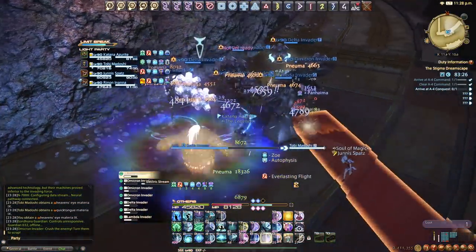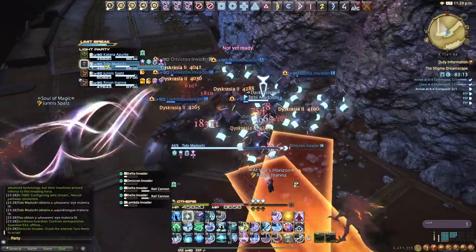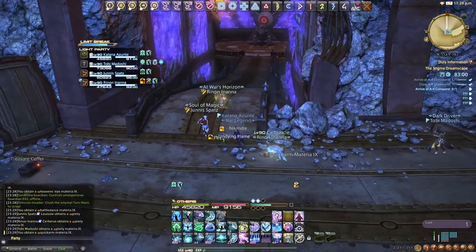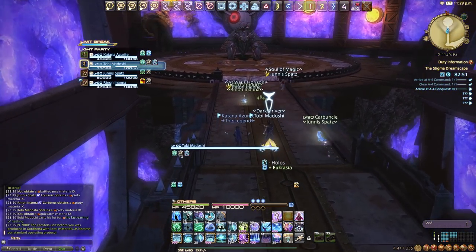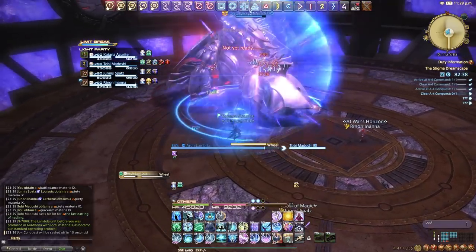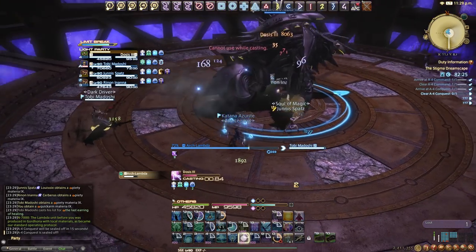Let's finish off with tank busters — high single-target damage, usually to the tank. In today's setting these are pretty much always handled by the tanks themselves. With the amount of self-sustain and mitigation tanks have, you won't really have to worry too much about healing them, though some mitigation from you goes a long way. These are more or less a tank mechanic now in Endwalker. If your tank is a bit low, top them off just in case. Also note some tanks will use their invulnerabilities like Warrior's Holmgang on a tank buster, meaning you won't need to heal them at all afterward as they'll sustain themselves.